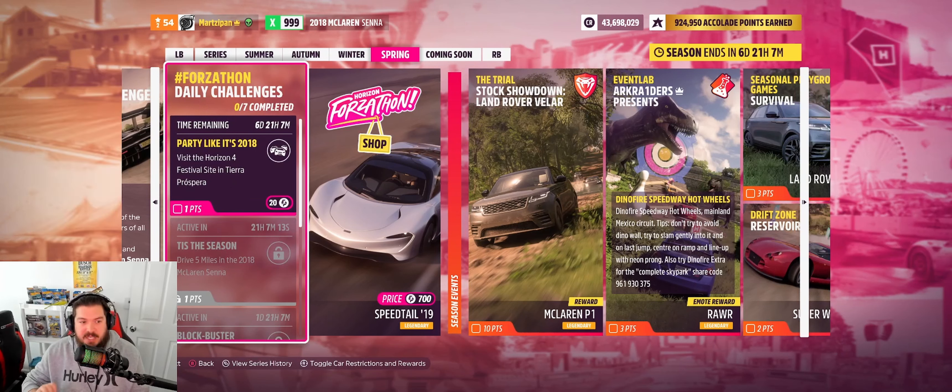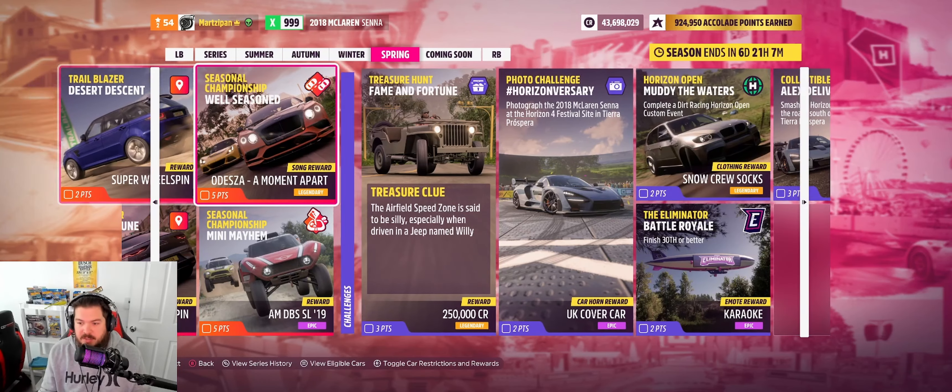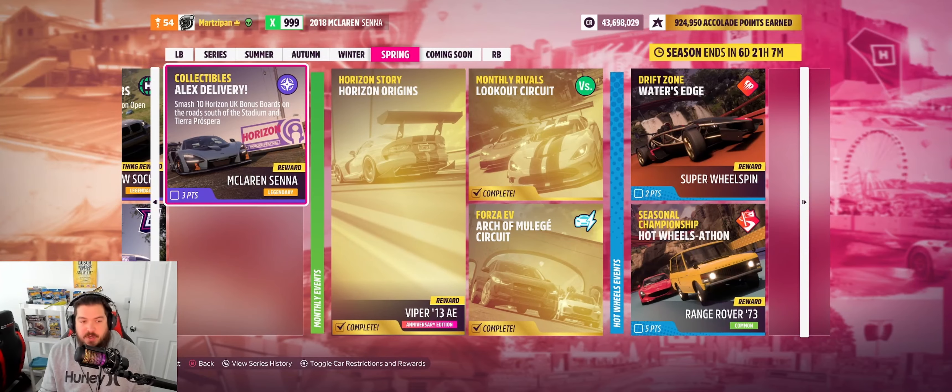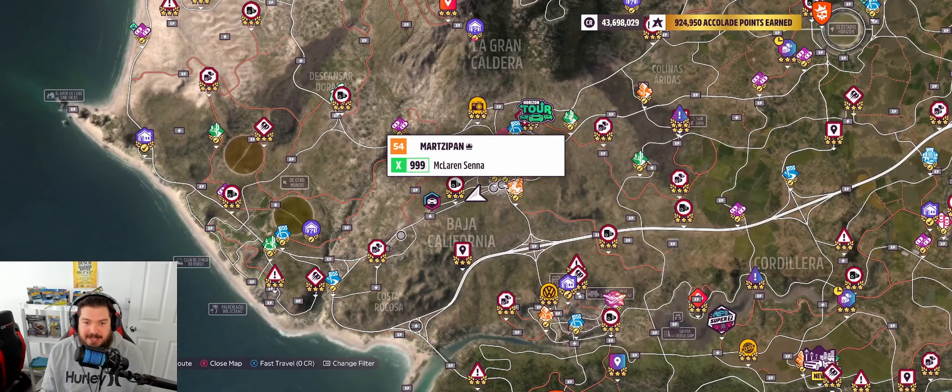For the daily challenge, we're going to need to go to the festival site in Tiara Prospera. I'm not sure offhand where that's at, but we'll find it. If you go through the Tiara Prospera area and collect 10 horizon boards — the ones that look like those in Forza Horizon 4 — you'll get rewarded a McLaren Senna. So if you don't have it, don't worry. Also tying the weekly and daily together: when we get to the festival site in this car, we need to take a picture.